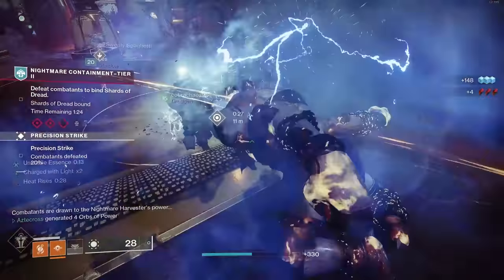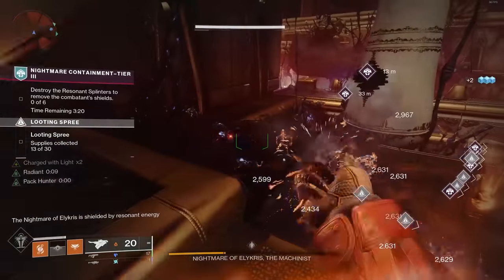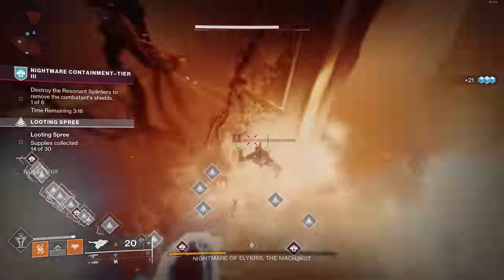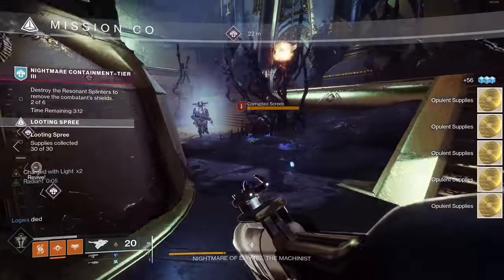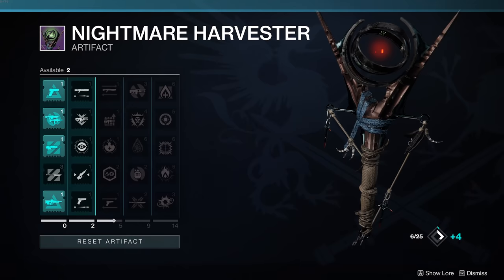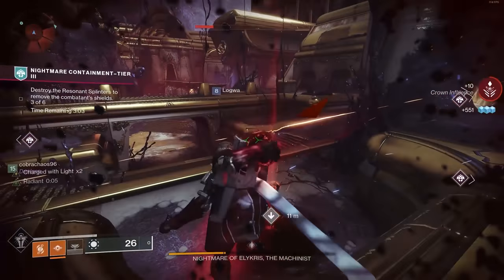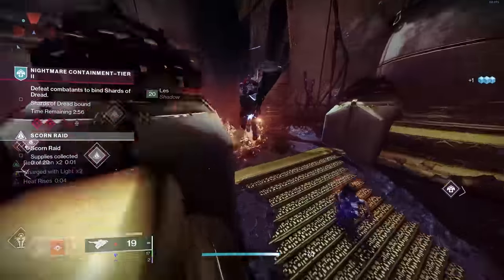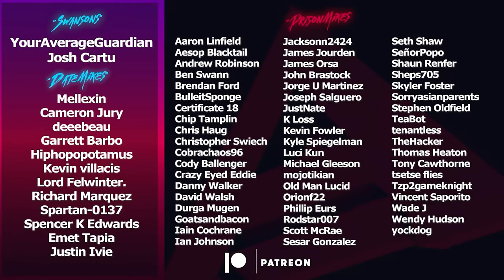That is essentially your Solar 3.0 breakdown. I know we flew through a lot of this — I mainly wanted to get across some of the key increases, percentages, keywords, scorch stacks, etc., so you have a collection of all this information. We'll be testing things all weekend, especially with artifact mods, trying to find ways to reach ignitions faster and get more devastating damage. Hopefully this overview will help you begin build crafting on your own. Thank you all for watching, and as always, slap that like button!